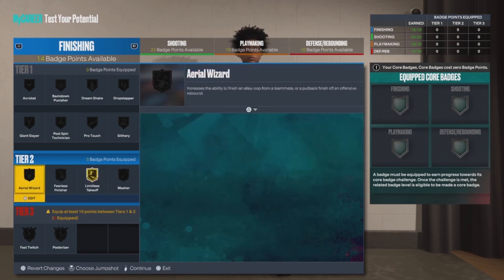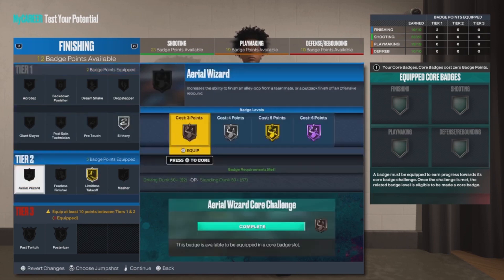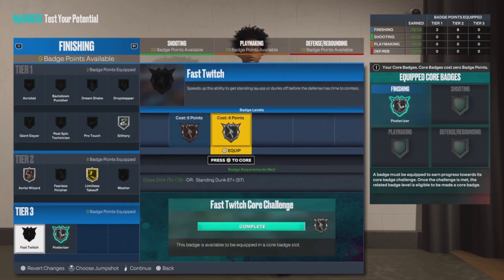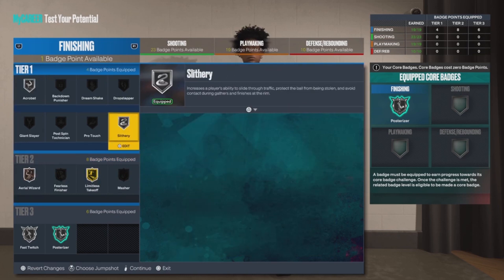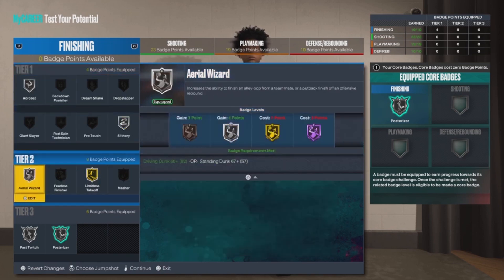If I want to make this build, the first thing I'm doing is pulling Limitless Takeoff on Gold — it saves so much in badge points and it's a Tier 2 badge. I also pulled Posterizer, and I put Aerial Wizard on Bronze since it helps you catch lobs when teammates throw them. I also put Acrobat on Silver for finishes around the rim.